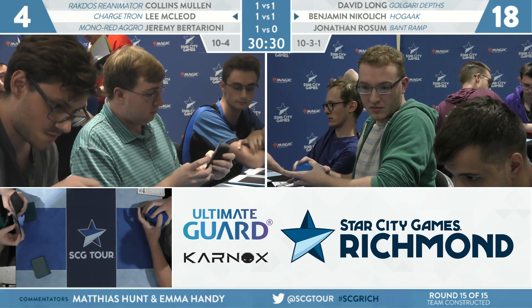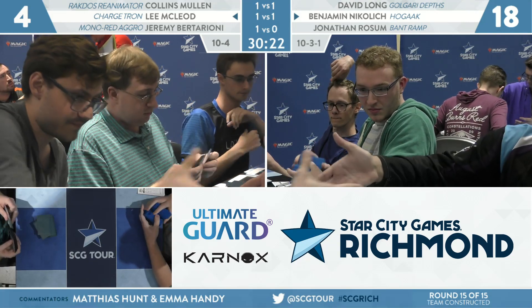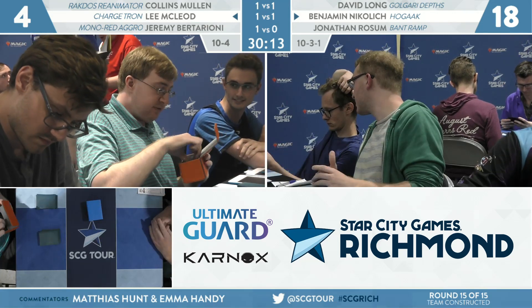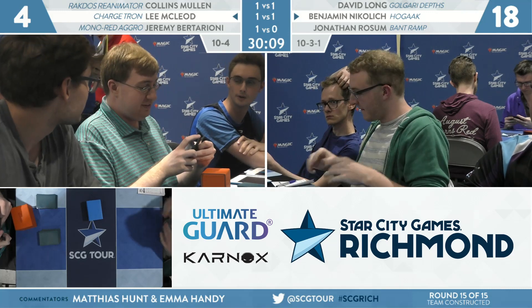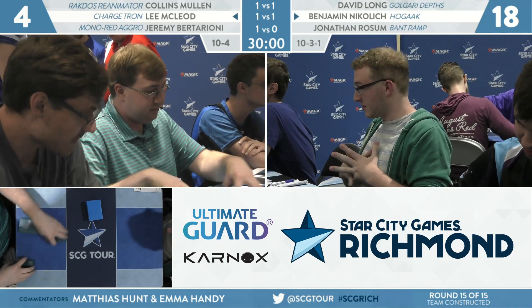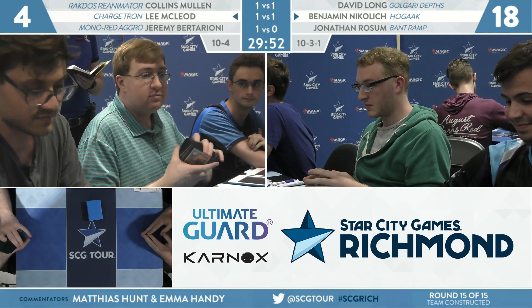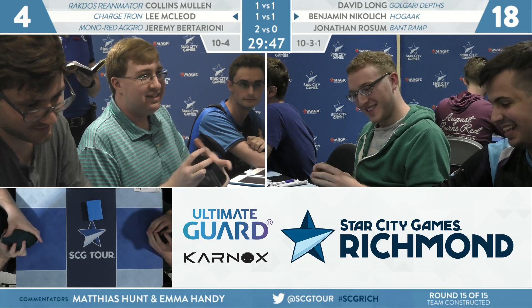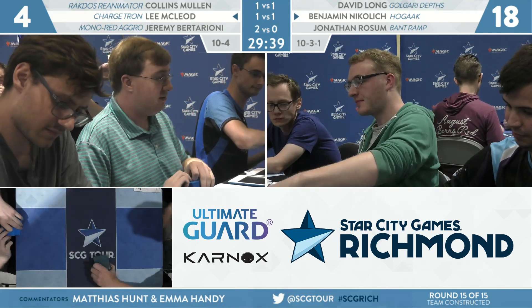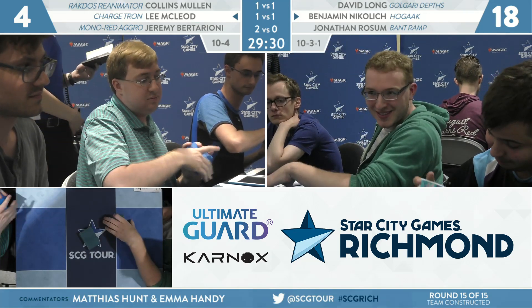Now that Lee's back on the play, his Chalice of the Voids are going to be so much better. If he has one of his Mox Opal draws with a bunch of zero-drop artifacts, he might even play a Chalice of the Void before Nikolic can cast his first Faithless Looting. Turn one: you need a zero, a Mox Opal, and a Chalice — but you can just tap two mana. You could play Astral Cornucopia or Everflowing Chalice at zero. Or with a Surge Node: land, Opal, tap one for Surge Node, Chalice on zero, tap Opal, Surge Node, counter on Chalice. So instead of paying two for Chalice on one, you make Chalice on zero and pay two to Surge Node it to one. That way the Surge Node stays on the table — it's actually right and fancy.